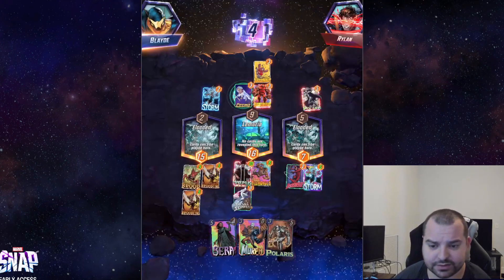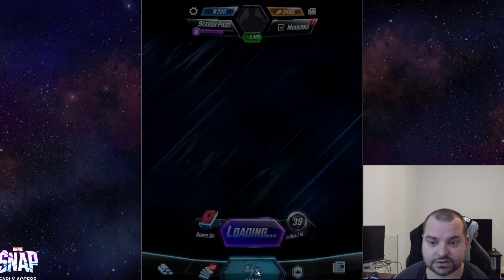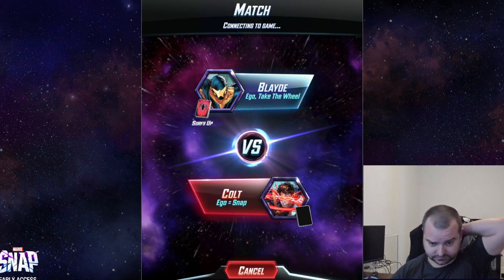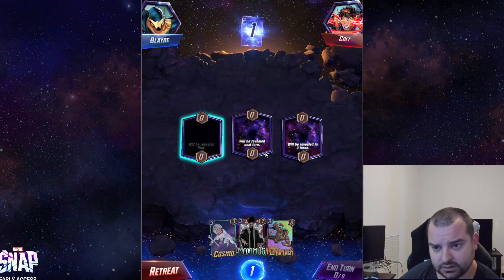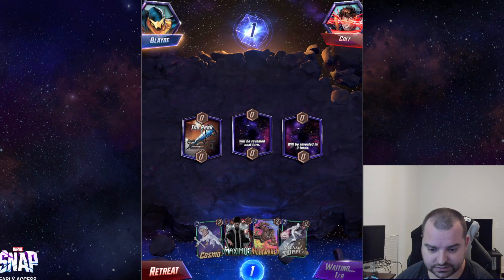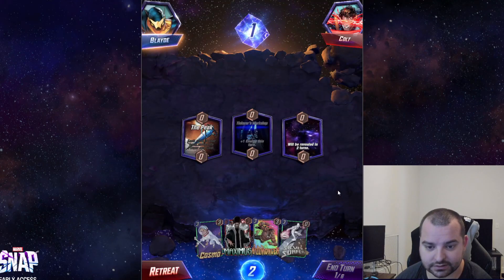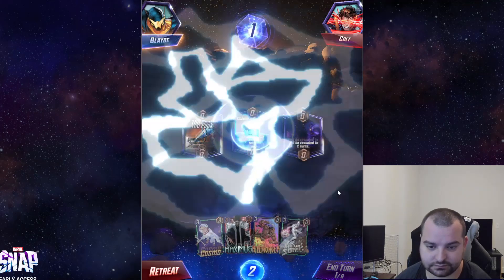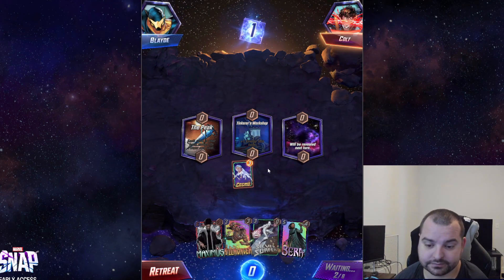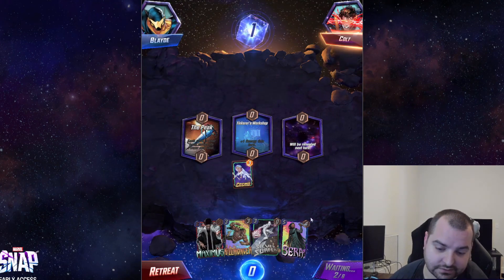I honestly feel a little bad because the three games so far haven't really been spectacular showings, although the deck does just win a good amount. Let's get one last one — I feel like these games are going pretty quick even by Snap standards. Silver Surfer and Maximus switched spots, which would have been incredible — but now Maximus is just a dead card. We do have Sarah, so that's something. Now we hope we don't draw Daredevil anymore because I'd rather keep getting three drops if I have Sarah.